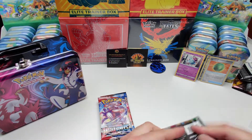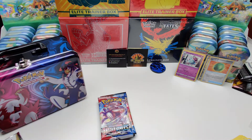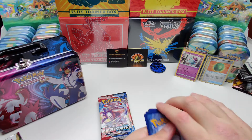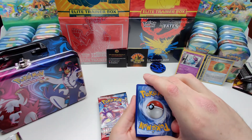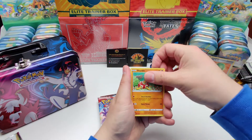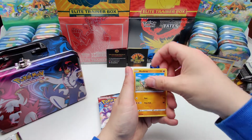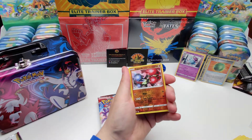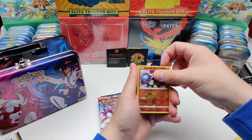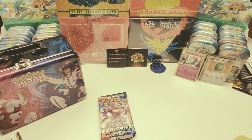Vivid Voltage — let's go. Metal energy, Coating energy, Charcadet, Morpeko, Charmander, Chatot, Joltik, Clobbopus, Lum Berry, Zygarde. Reverse holo, holo rare. And the rare card is Togekiss — non-holo. Bit of a dud.